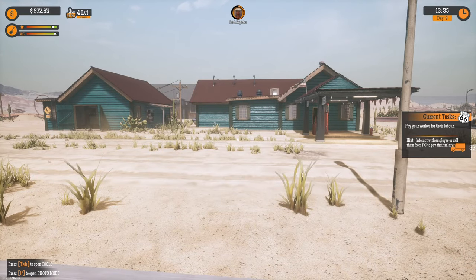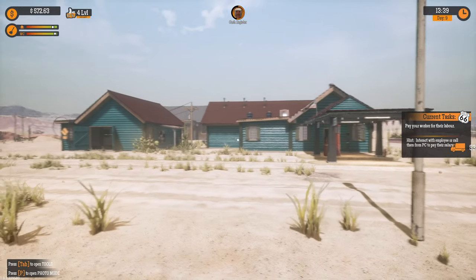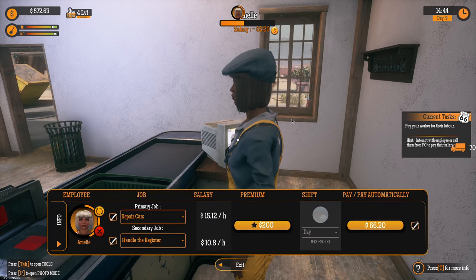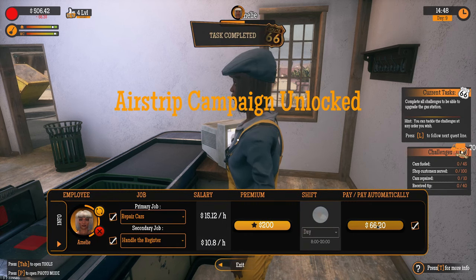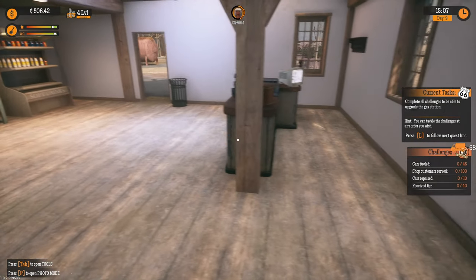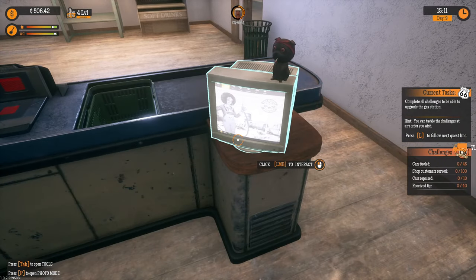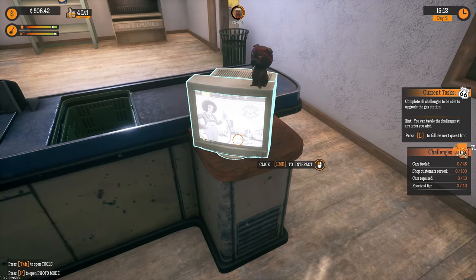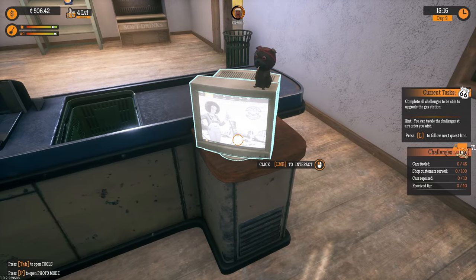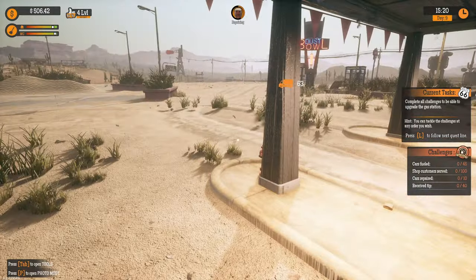Welcome to Gas Station Simulator at Dust Bowl — look at that, nicely painted! Pay your worker for labor. The airstrip campaign is unlocked: complete all challenges to upgrade your gas station. You can tackle challenges in any order — cars fueled, shop customers served, car repairs, and receiving tips.